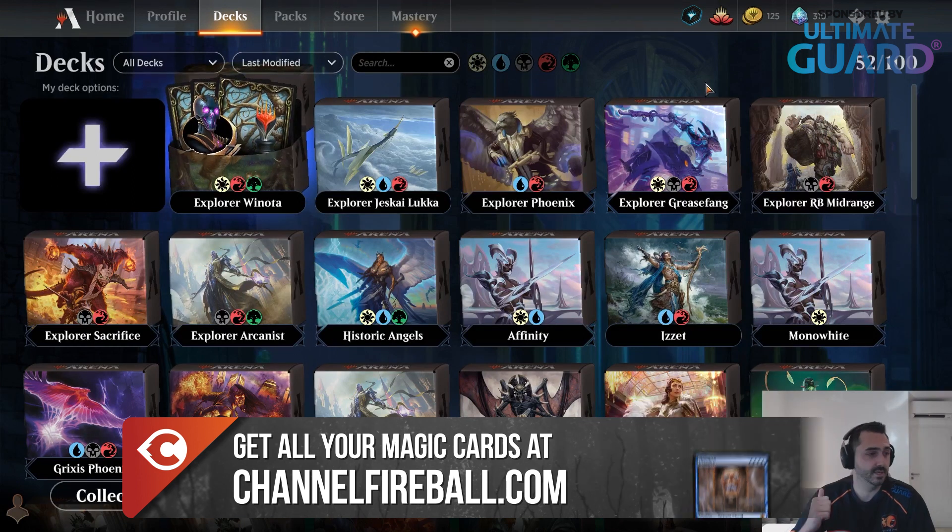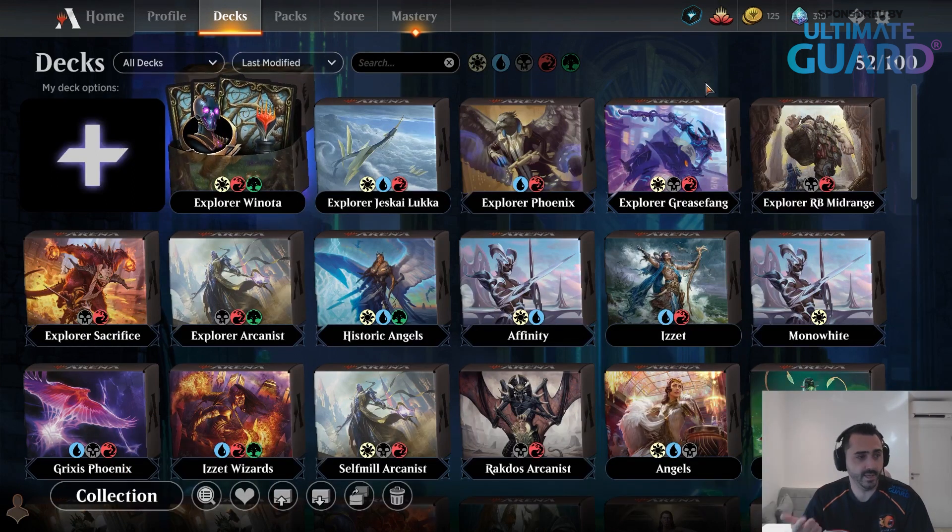There are a lot of banned cards: Leyline of Abundance, Lurrus's Band — which was a little bit of a surprise — Nexus of Fate, that's probably good to ban because nobody really likes to play against stuff that never lets you take another turn, Wilderness Reclamation, Veil of Summer, Titan of Industry, Underworld Breach, The Tainted Pact, Once Upon a Time, and Oko. Those are the banned cards in the format.